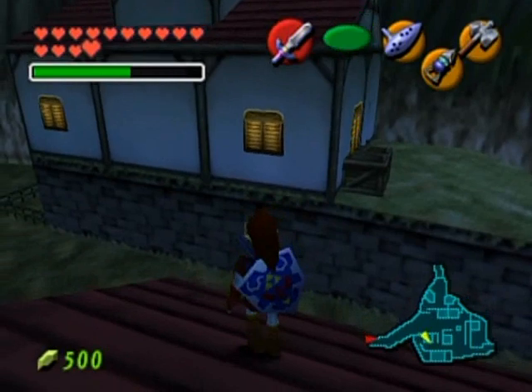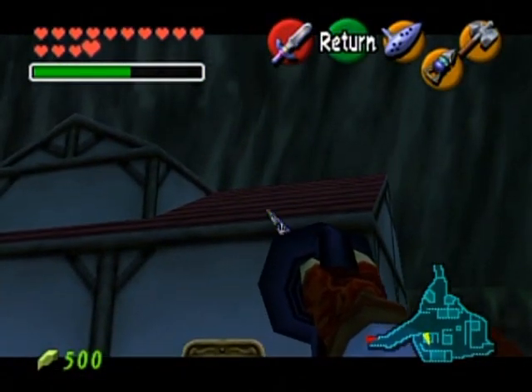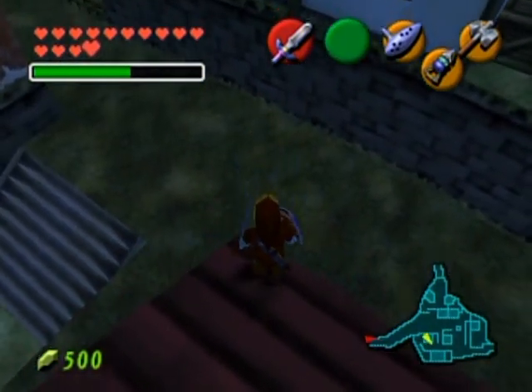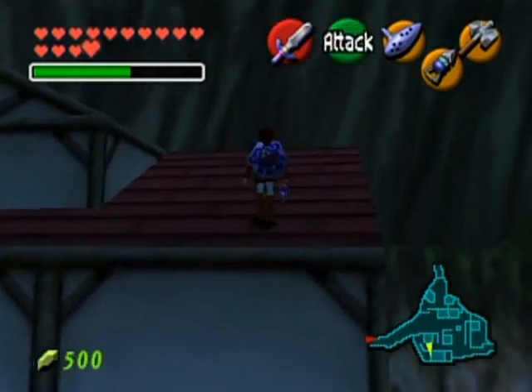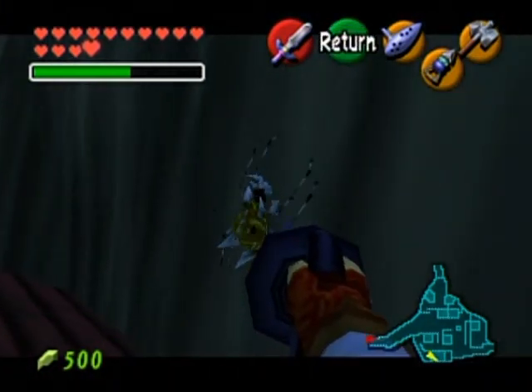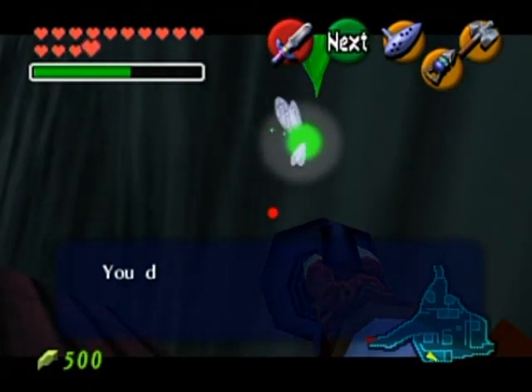That's how you get on top of this roof. Now what you want to do is try and get onto that roof over there. This may take a little finesse with your normal hookshot. And up here — it's a Skulltula. Better pick that up, because you need it.